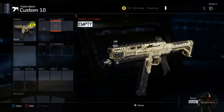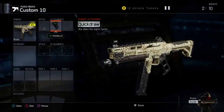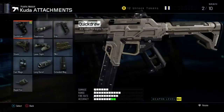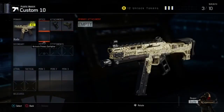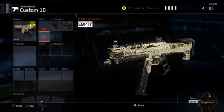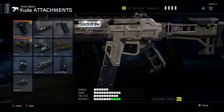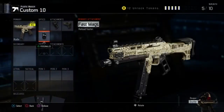First attachment I recommend is Quick Draw — allows you to aim down your sights easier, which allows you to win more gun fights. Pretty much nobody goes without it, trust me. Stock allows you to move around and strafe while aiming down sights, whether you're in the air or not. Next we're gonna need Fast Mags — Fast Mags helps out a lot. It is what it says.